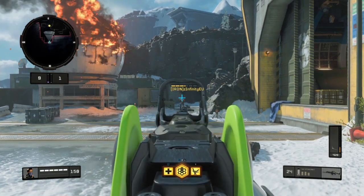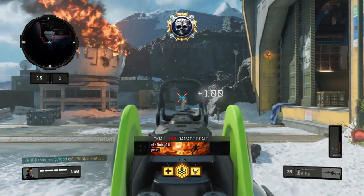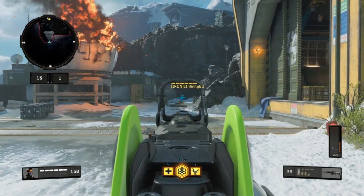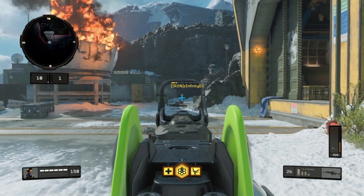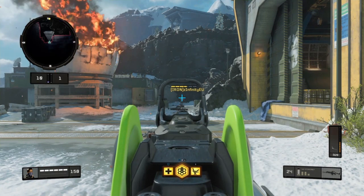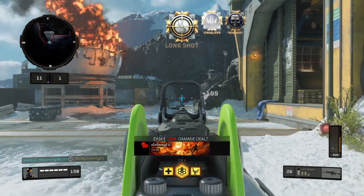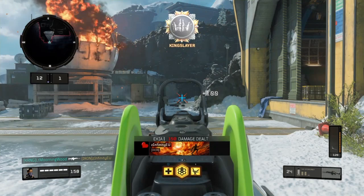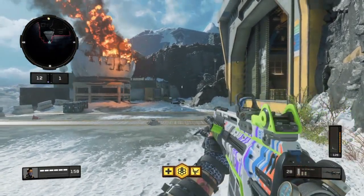Going for headshots, you can see the major difference in the damage fall-off range — it actually takes three bursts to kill. Now we have long range without the long barrel, going for body shots first. We still have a really good damage output; the third shot would be deadly. Going for headshots, you can see the major difference in the patch — it actually takes out the damage multiplier for the headshots.